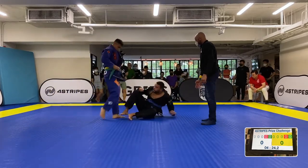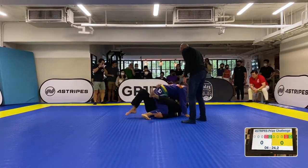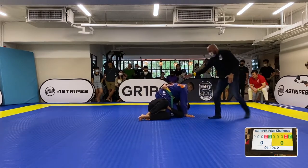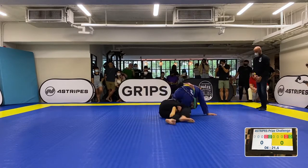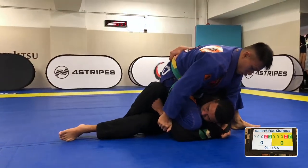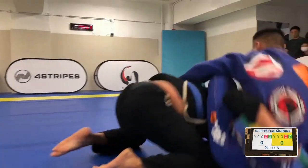We got another giant killer in the building! Ho Janan's on top. We got four minutes, twenty-four left in the match. Gregory's got a quarter mount position, he's pushing the leg down. Let's see.